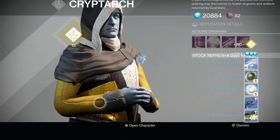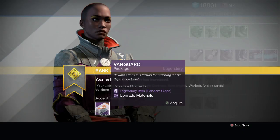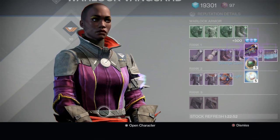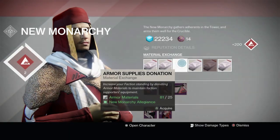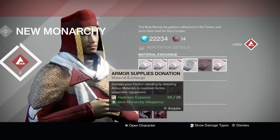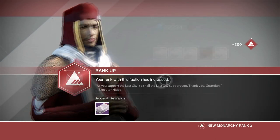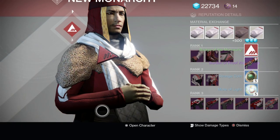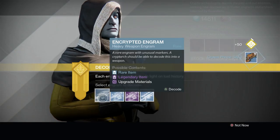The second method is to level up your Vanguard, your Cryptarch, your Crucible, and your factions. Each time you level one of these up, you get a legendary package containing five strange coins, five motes of light, and some engrams. It's a pretty good source of strange coins. For your factions, you can actually buy experience so you can level up much quicker.